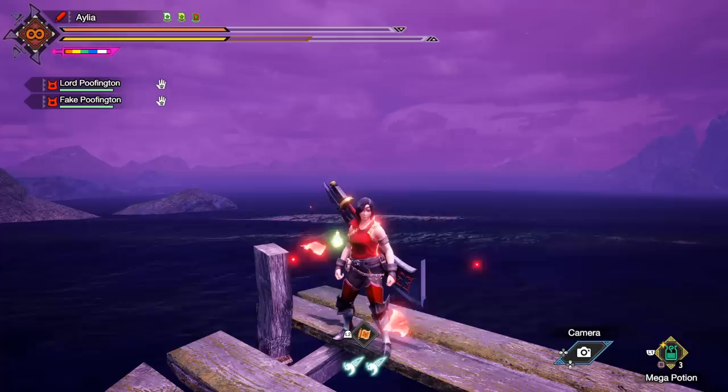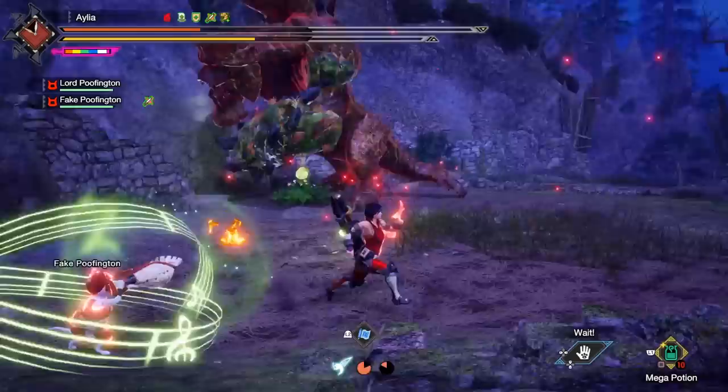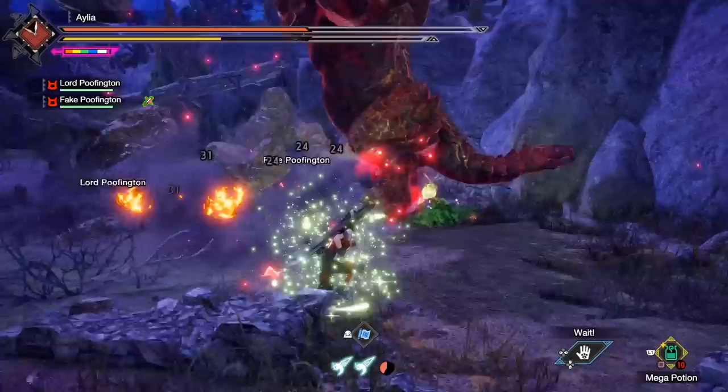It also takes about one minute for a curio to drain enough health to spawn the next curio. So when you start the hunt, go to the scroll that you need to be in for the boost that you're after — either element or raw — and then by the time you get to the monster, you might already have both curios and be ready to go at maximum anyway.